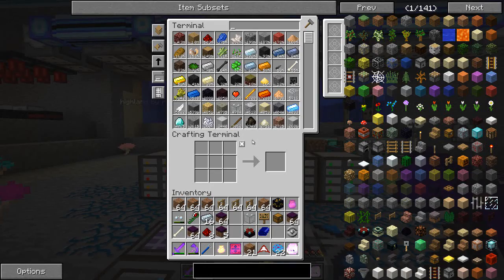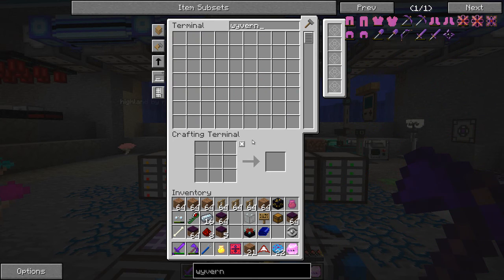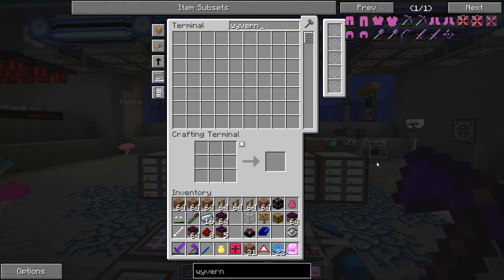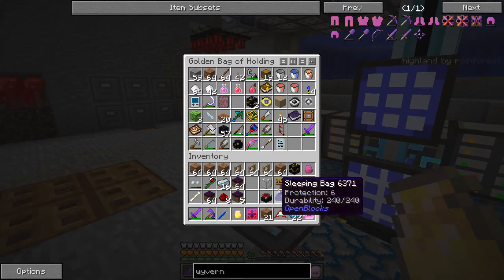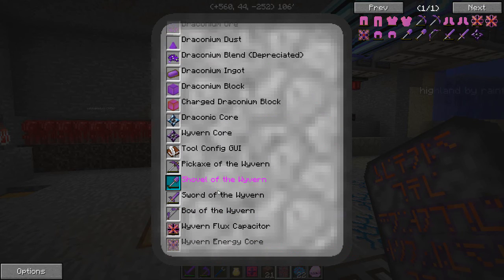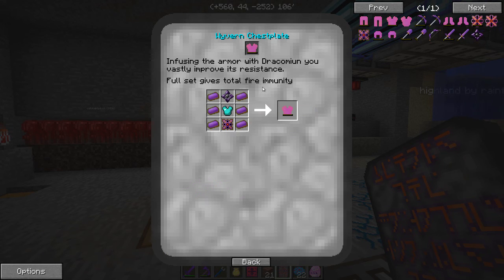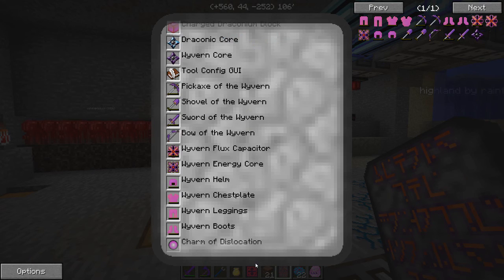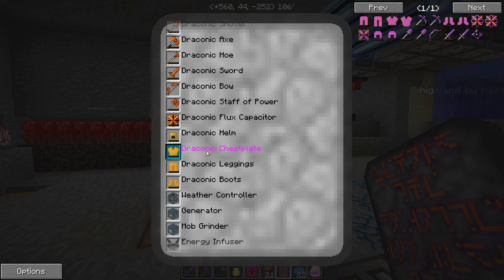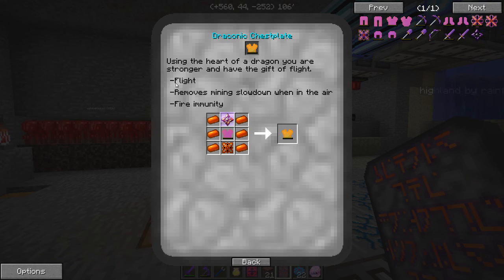For the wyvern armor now — this is kind of the first tier of armor with Draconic Evolution and it's pretty good stuff. I think if you have a full set you're proof against fire. Let me pull out my tablet — yeah, full set gives total fire immunity, and it's a pretty big augmentation on diamond armor. And this is going to help us because when we get the awakened draconium stuff, the next level gives us flight, no mining slowdown in the air, and we'll still have fire immunity. This wyvern stuff is a precursor to that.